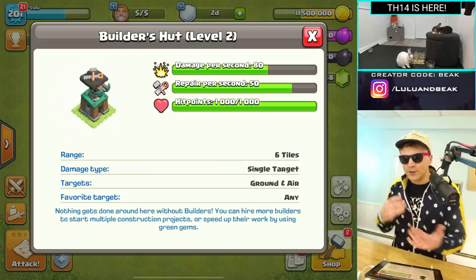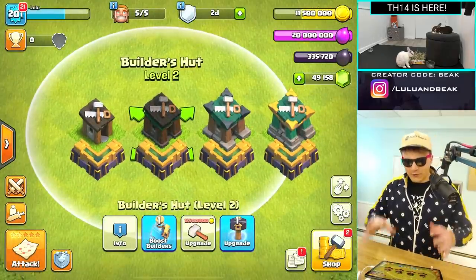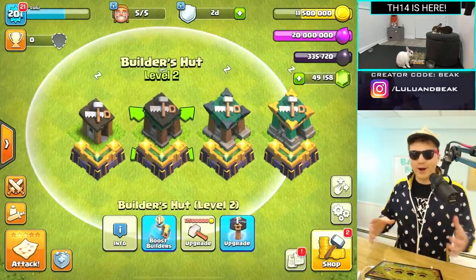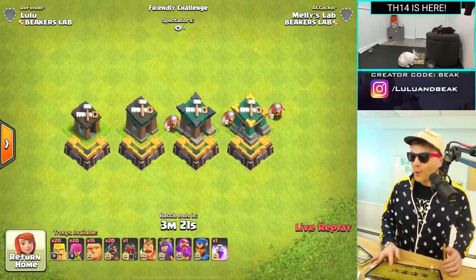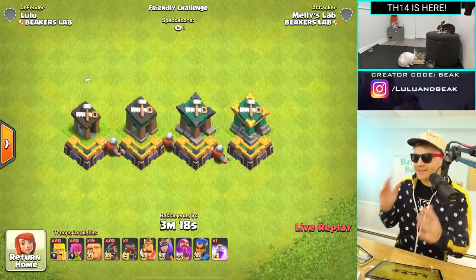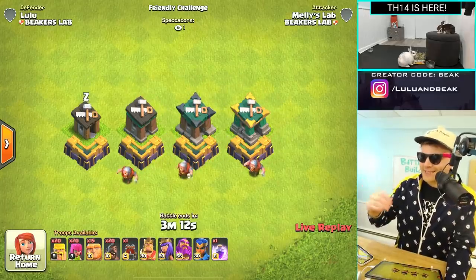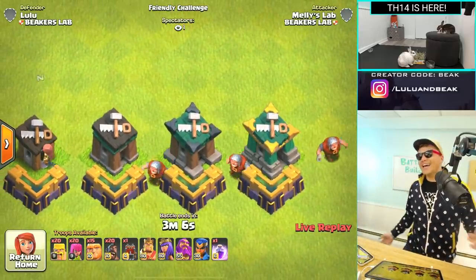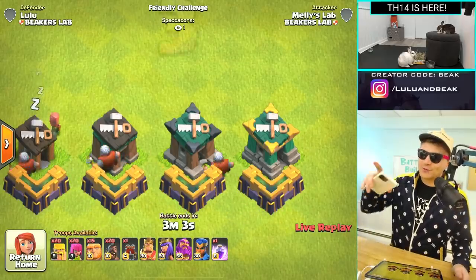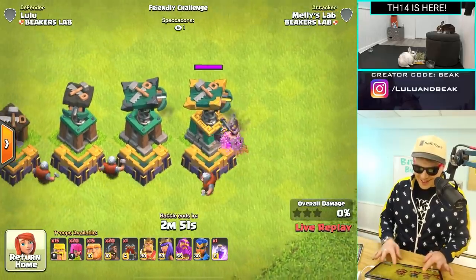At level 2 it does damage and also allows the builder to repair buildings. I want to see if we have four builder's huts next to each other, are they going to repair each other? Let's check this out. What?! I have not seen this yet — I am in shock! They're like knights now, they're not builders anymore.